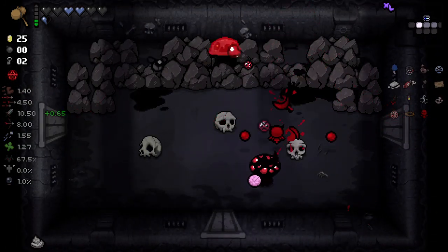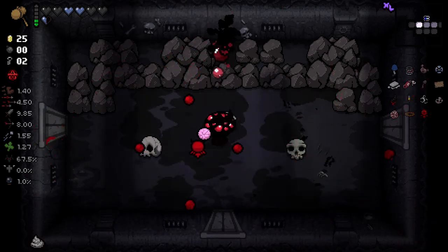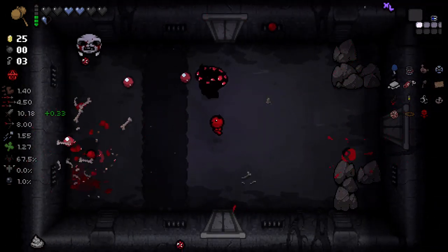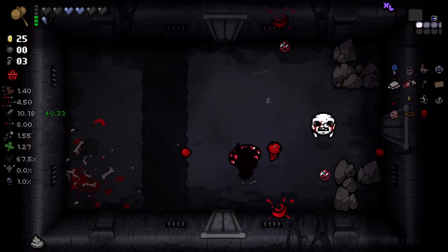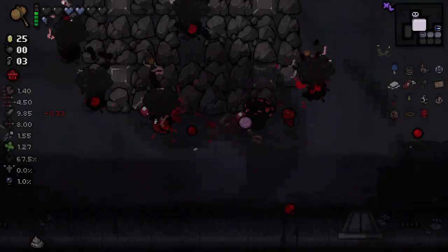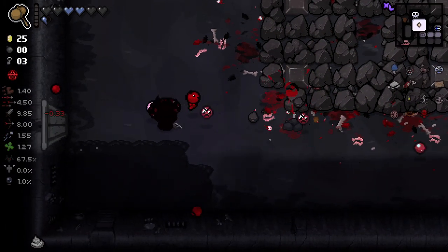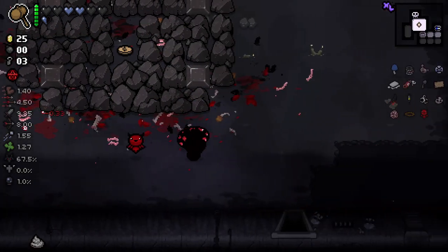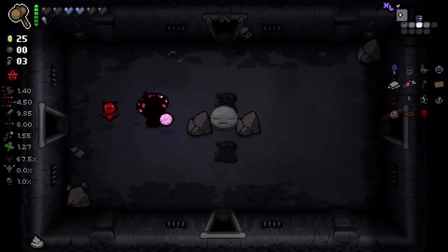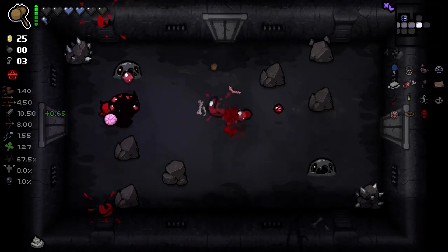Hopefully we can get some more bombs this floor - I really want to be able to utilize our mallet as much as we possibly can. We've got spectral, so we don't need to worry about that rock. We need like a cricket's body in the mix here - that would be really good. Now we've got three keys. Let's go do that boss trap room, although we can save it for the charges actually. I just need a bomb - I'm pretty sure I know where the secret room is.